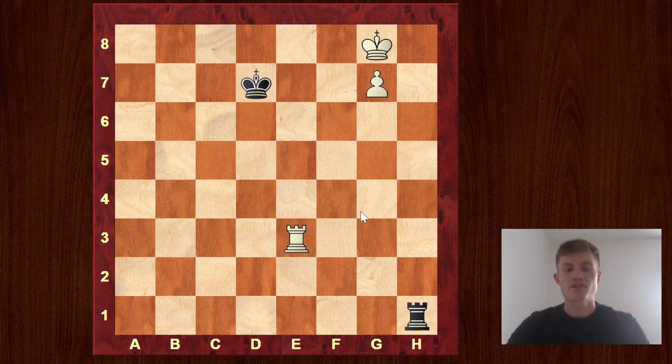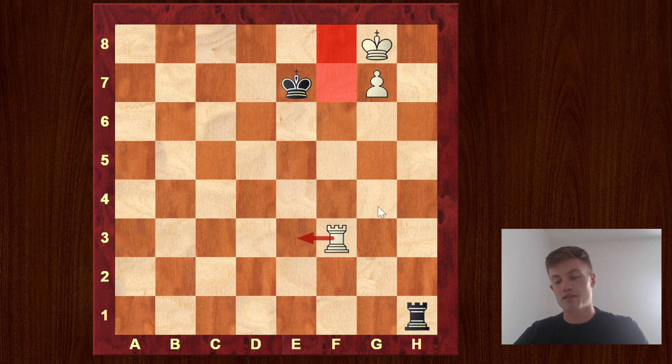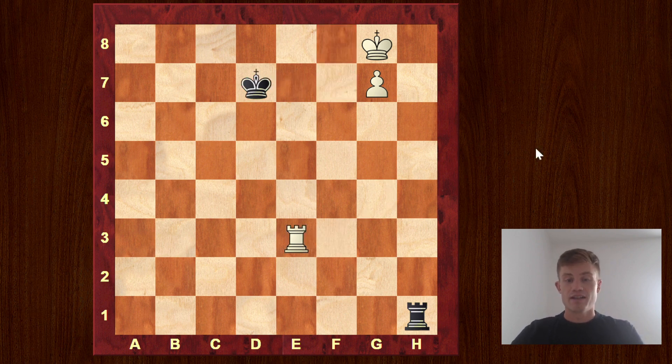So let's go back and see how we could prepare for the king to come out safely. Let's try different things to understand this. The first try would be to guard it in advance so that we can come here next move and then queen. But maybe you already spotted the problem — Ke7 can also return, and then we need to fight for this base again, which means moving the rook again and just repeating moves with no progress. So that's not working.